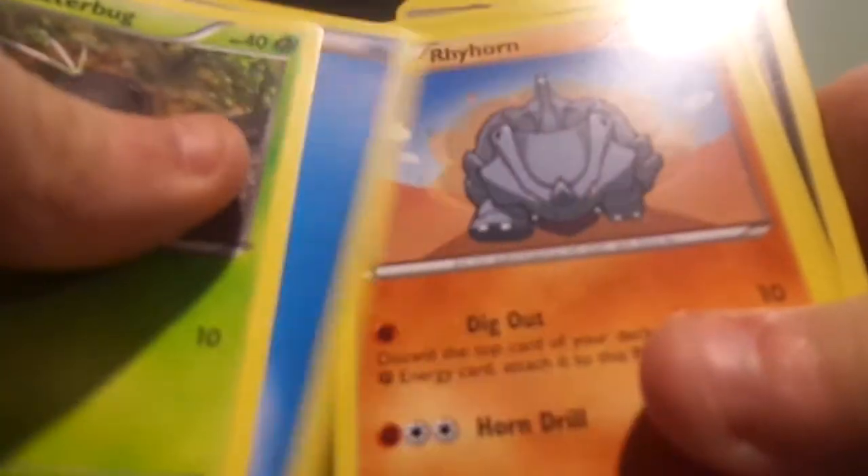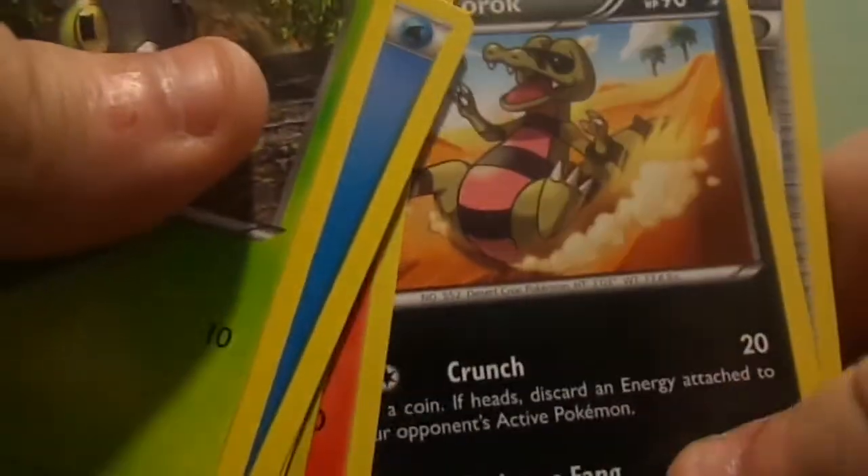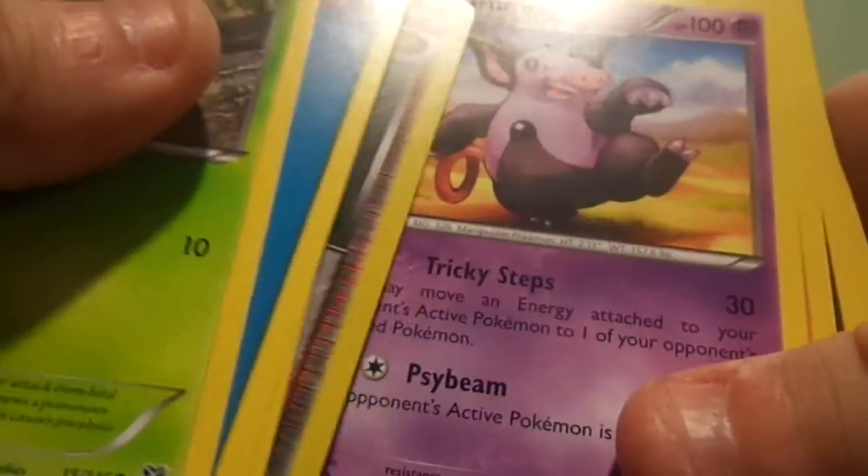This is the Xerneas cover. Alright, so we got Scatterbug, Water Energy, Rhyhorn again, Ho-Oh again, Bidoof, Reverse Holo Shaymin, Grumpig, Braixen, Crocoroak. Sorry, I just realized I was aiming the cards the wrong way — I was looking at the cards, not the camera. And Muscle Band. I feel like the table's slanted, something's funky about it.